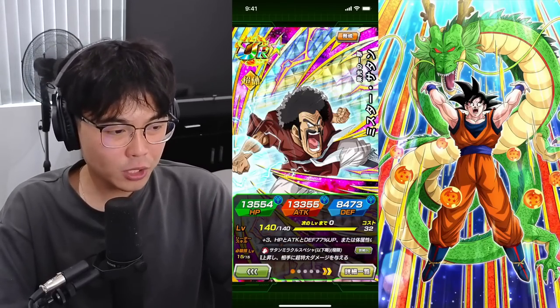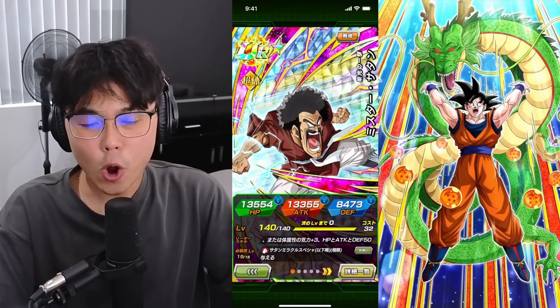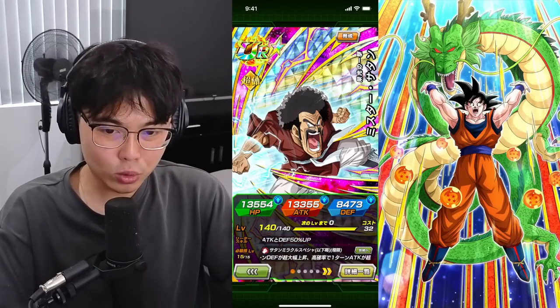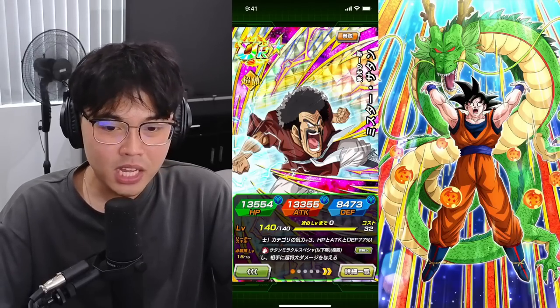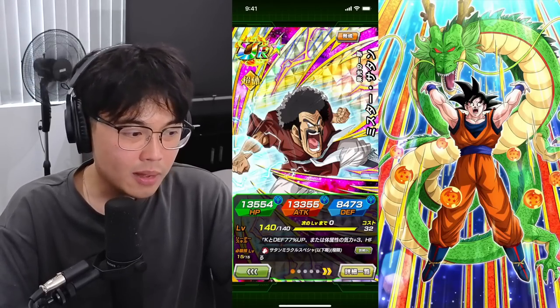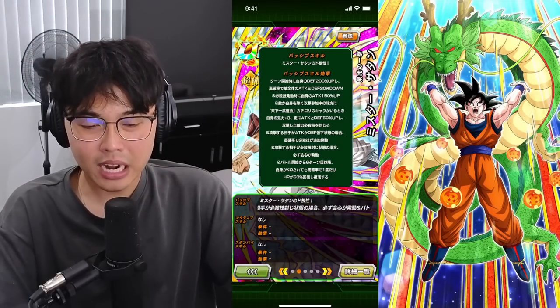His stats are now 8,473 defense, 13,000 attack, 13,000 HP. Earthbred fighters, 77% lead and 3 key, as well as physical types — 3 key and 50%. Massively raises defense, so that's a 100% defense increase. Might be the thing that saves him. High chance of massively raising attack as well for one turn, so maybe he's doing some good damage. The extra 100% might come through.